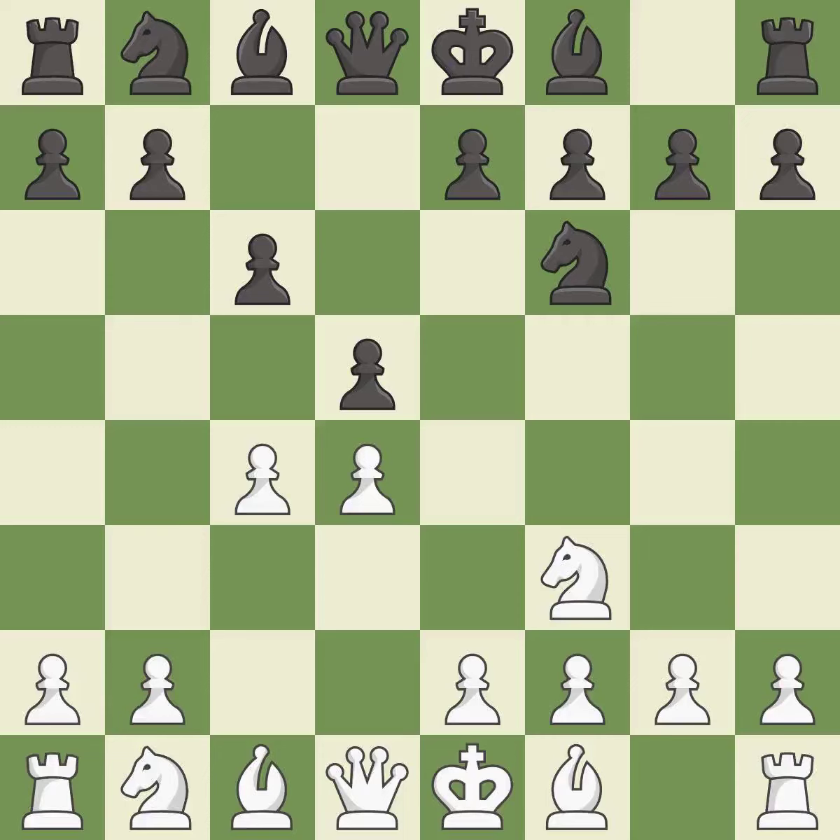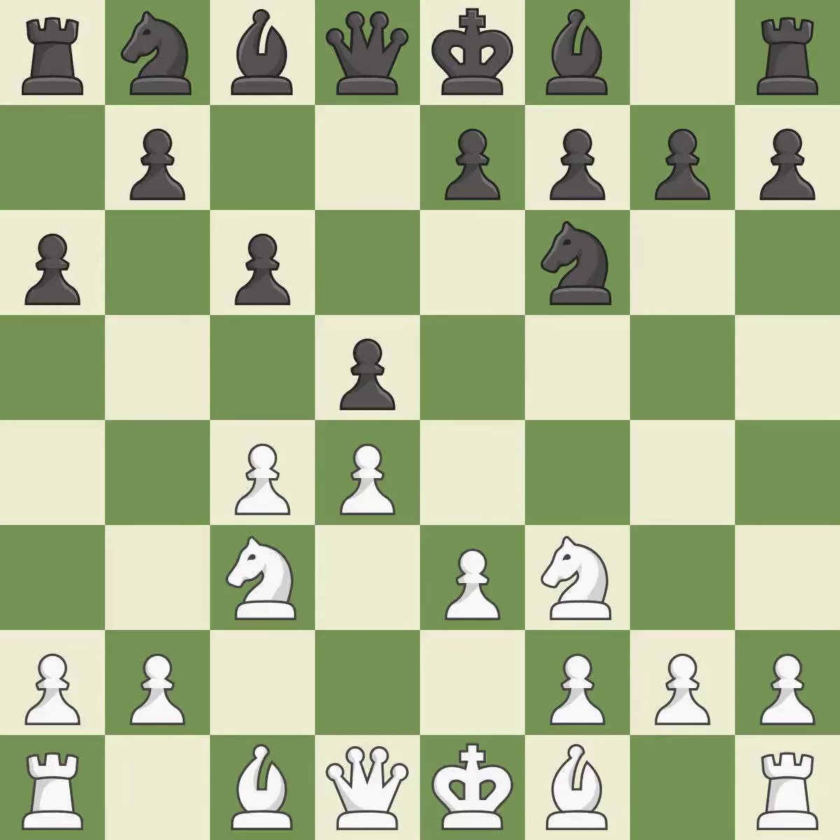NF6 develops the knight toward the center, adds support to the D5 pawn, and controls the E4 square. E3 supports the D4 pawn and allows the light-squared bishop and queen to develop. A6 controls the B5 square and prepares a potential B5 pawn push. NC3 develops the knight toward the center, attacks the D5 pawn and controls the E4 square. E6 defends the D5 pawn and allows the F8 bishop to develop.